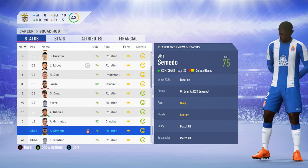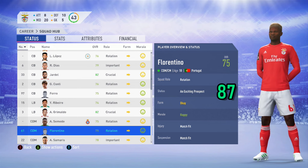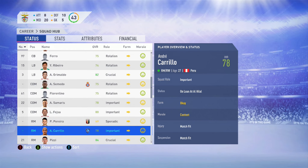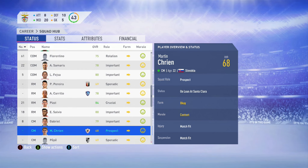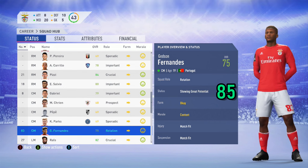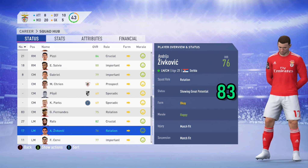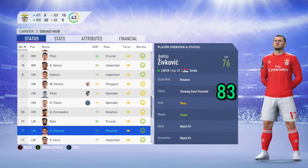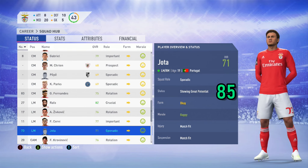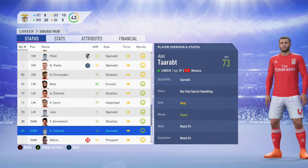Alfa Samido is out on loan at Espanyol. Florentino, the young midfielder, is an exciting prospect with a potential of 87 — only 18 years of age. There are quite a few players out on loan, including Carrillo and Keaton Parks. Gedson Fernandes is one of my personal favorite midfielders: 75 overall, 85 potential, 19 years of age. Zivkovic is another career mode legend, 83 potential, now 21 years of age with a 76 overall. Jota, the young winger, 19 years of age, 71 overall, potential of 85. Krovinovic is well known to career mode players.